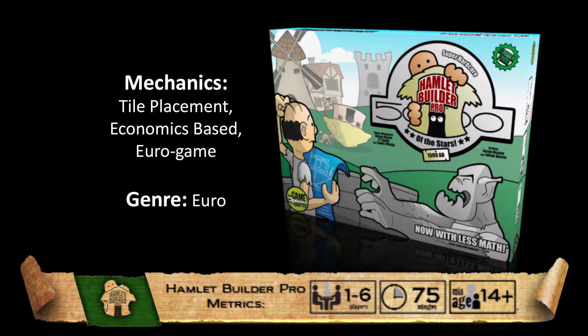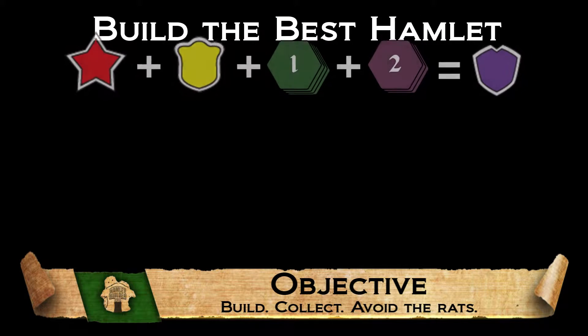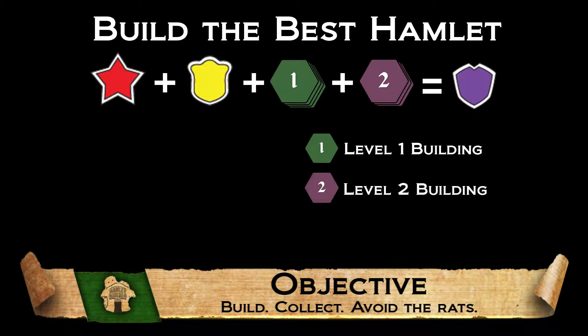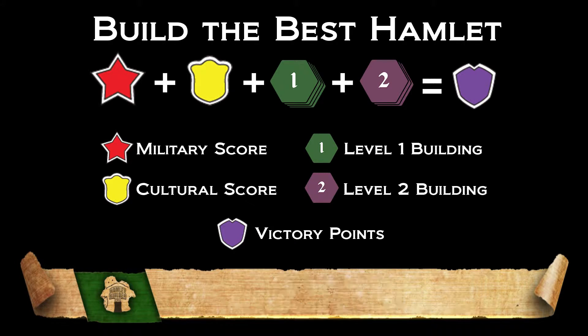Hamlet Builder Pro is a tile placement economics Euro game. Each player takes on the role of an architect attempting to build the best hamlet. To create the best hamlet, you will need to maximize your building's score, denoted on the back of the buildings, the overall military score, and the overall culture score, both listed on your score mat. These three numbers summed create your game's score.